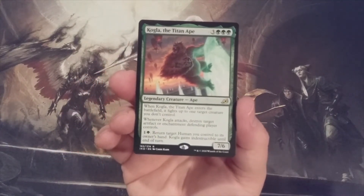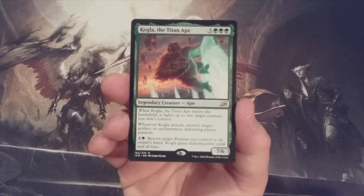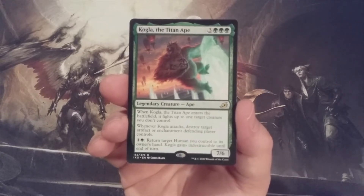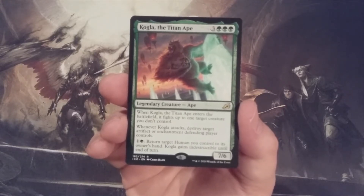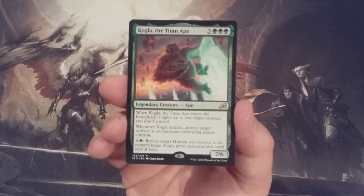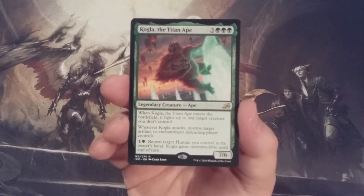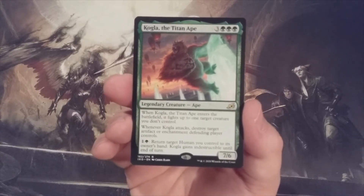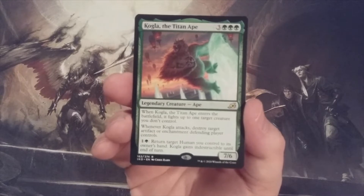We're starting things off with Kogla the Titan Ape, a 7-6 that when it ETBs, it's going to fight up to one target creature we don't control. In a format like Momir Vig that is void of any instant or sorcery spells, any creatures that have abilities that can fight, destroy, exile, or get rid of creatures on the battlefield will be highly coveted. When Kogla attacks, we destroy target artifact or enchantment the defending player controls. Since this is a Momir Vig format, there won't be any artifacts or enchantments for Kogla to destroy unless we have artifact creatures or enchantment creatures for Kogla to target, and of course there will be both of those creature types in the Momir Vig Cube.